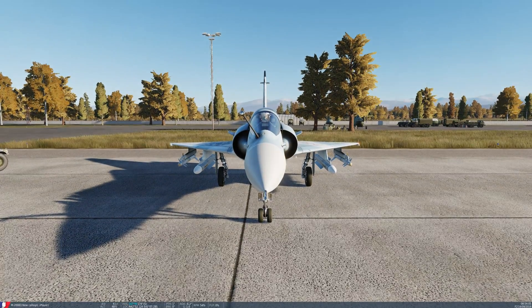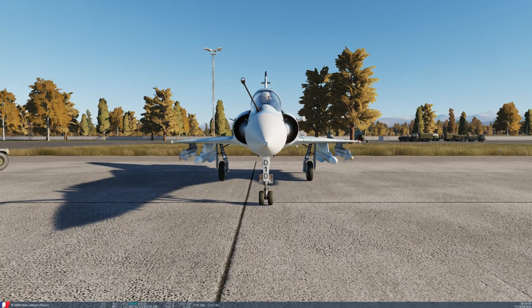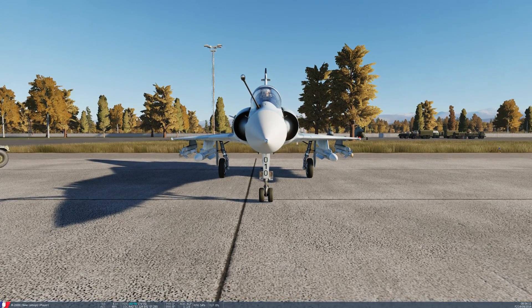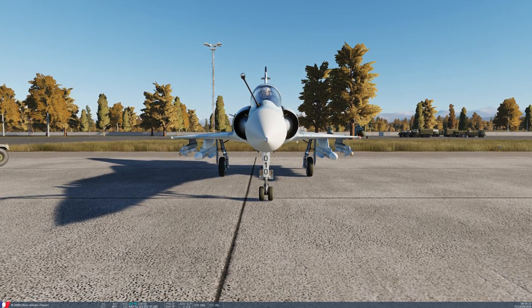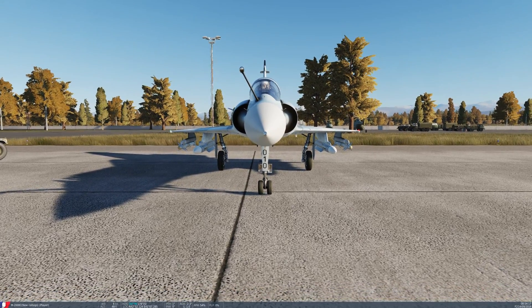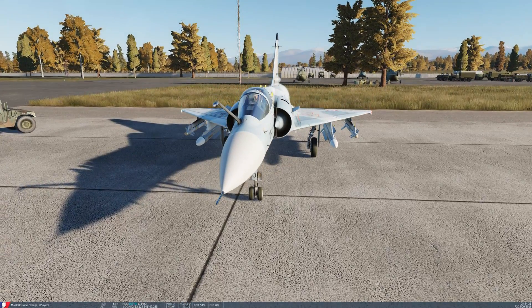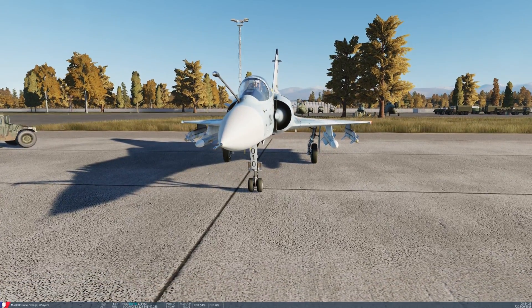Let's go outside and look at a few things. You'll notice that the Mirage has a wide wheelbase, so you can actually taxi and maneuver around pretty well compared to some other planes — for example, an F-16 that just tips over if you look at it. The Mirage will actually tip over if you put some crazy inputs into it, but at that point you deserve it.